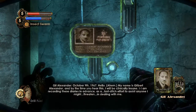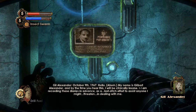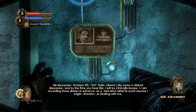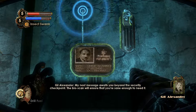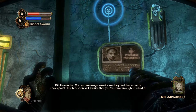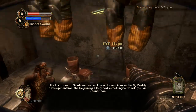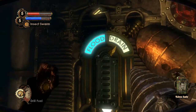My name is Gilbert Alexander, and by the time you hear this I will be clinically insane. I am recording these diaries in advance as a last-ditch effort to assist anyone I might threaten in dealing with me. My next message awaits you beyond the security checkpoint — the bioscan will ensure that you're sane enough to need it. So we've heard a lot about this scientist Gil Alexander. As I recall, he was involved in Big Daddy development from the beginning, and likely had something to do with you and Eleanor, son.